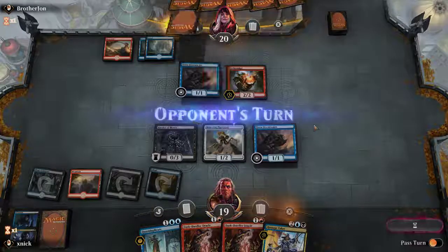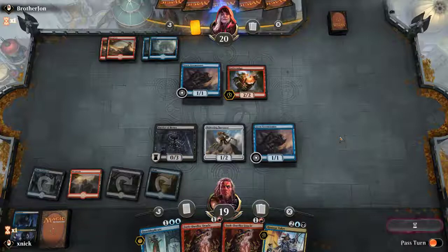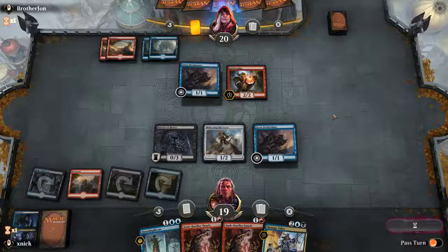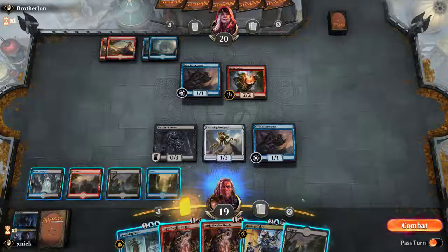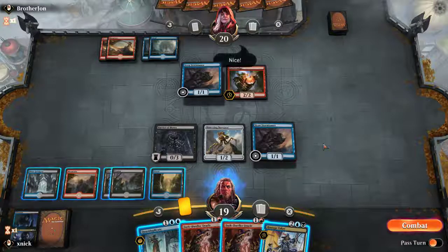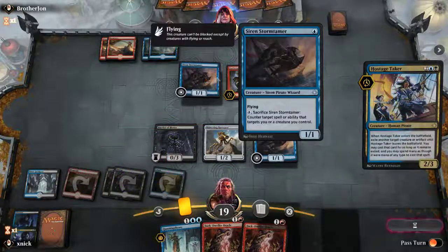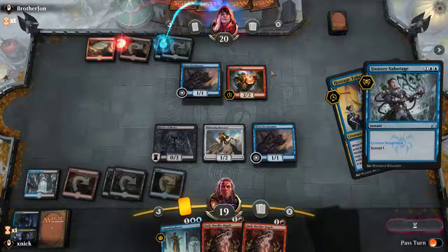No attackers — no point attacking here; we're tapped down and can't use the Storm Tamer's ability. It's going to Thought Erasure — let's throw that in. The opponent probably wants to kill the Storm Tamer as soon as possible. I'm going to try to take away the Guttersnipe and I expect the opponent to just sacrifice the Storm Tamer here. Counter spell!